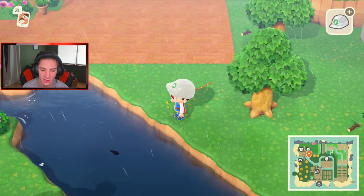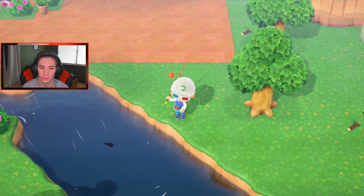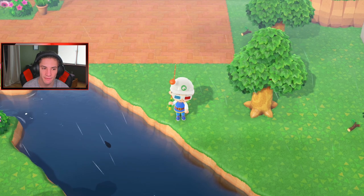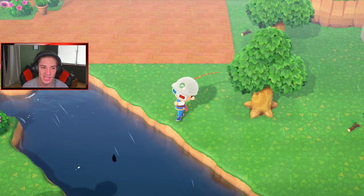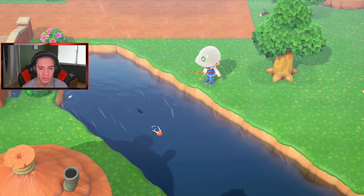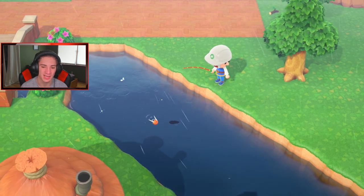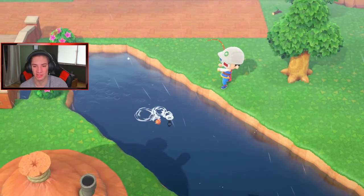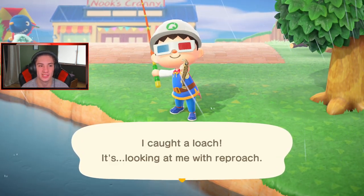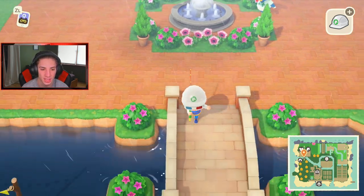We got a category two - I feel like it's gonna be a bluegill. I love how snails spawn on the shrubs now. As you can see right above my face cam there's a snail on the shrub. They used to only spawn on rocks but now they spawn on shrubs too ever since shrubs were added. We got a weather loach - these things are gone next month, thank god. They're a pain. Next month is gonna be the best month for fishing.